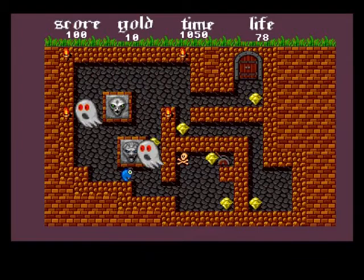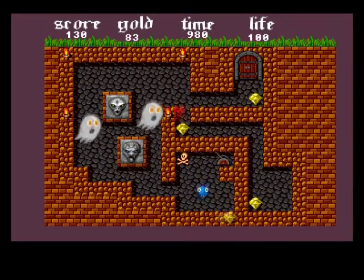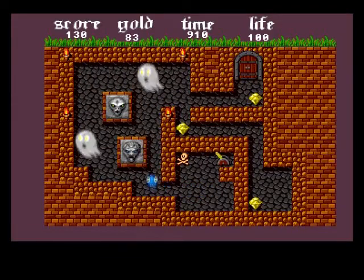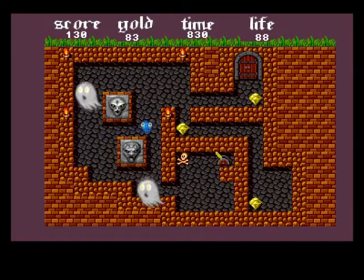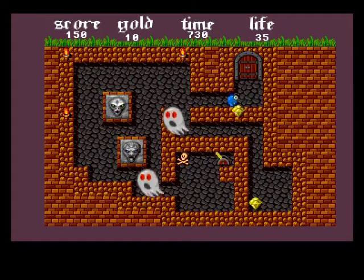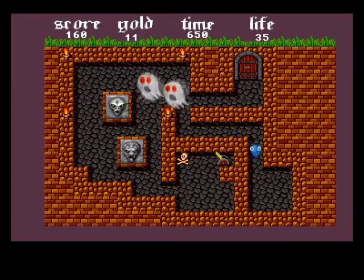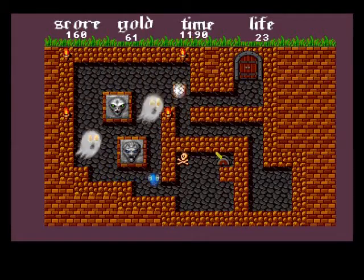These ghosts are going at set patterns. I've got a feeling if I touch that it's going to kill me - oh wait, I pushed fire and something happened. You can see they're going at set patterns here, so you've got to work out their pattern. There's a good bit of gold down there - let's go and get that.